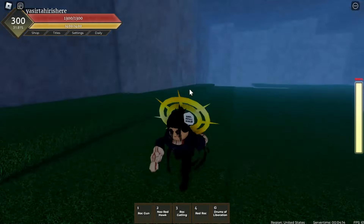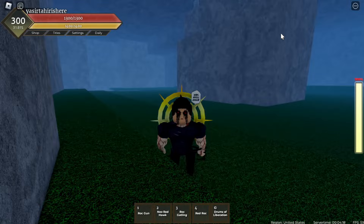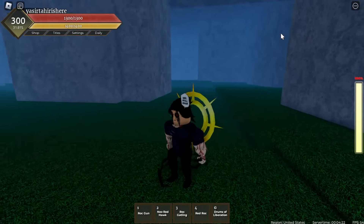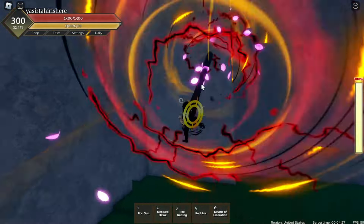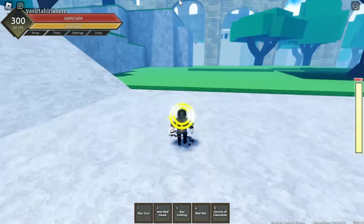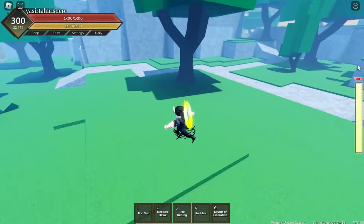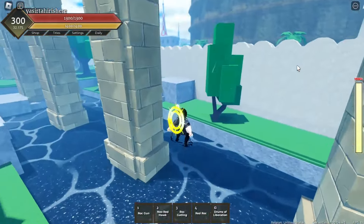She will tell you to kill the Marco Boss a couple of times, reach level 100, and stuff like that. After you've done all of that, go back to her and she'll tell you to find the book. I'll show you the location of the book too — just follow me from here. The book should be near the bridge by the Coliseum.